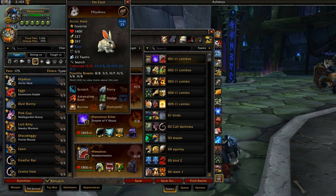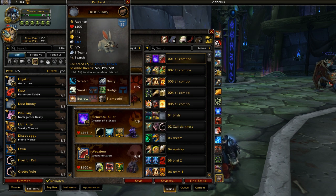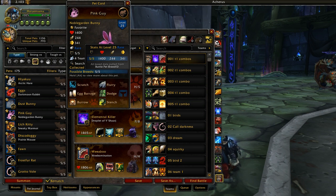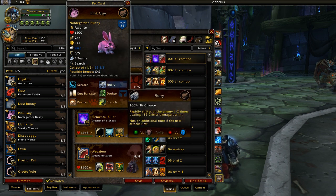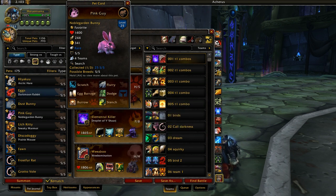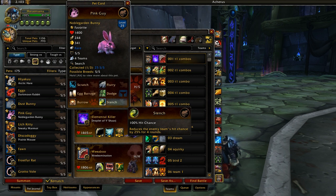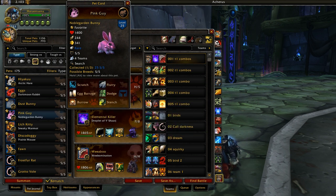Darkmoon Rabbit is on here, even though it doesn't actually have Flurry — it's really good in bleed teams, but since it doesn't have Flurry, it's not strictly tier 1; I just have him on here because he's basically a rabbit with a DoT instead of Flurry, but Flurry is a big part of why rabbits are tier 1. Dust Bunny and Noble Garden Bunny are basically rabbits as long as you take the moveset Flurry, Dodge, and Burrow. Noble Garden Bunny is actually a little bit slower than a regular rabbit but has a little bit more attack power — at 341 speed that's still ridiculously fast. All bunnies that are SS and able to take Flurry, Dodge, and Burrow are tier 1.